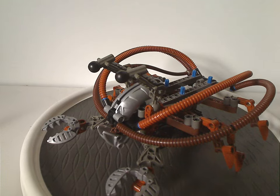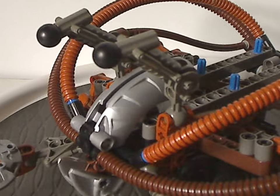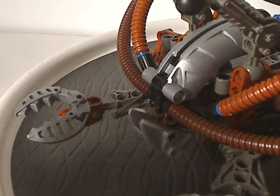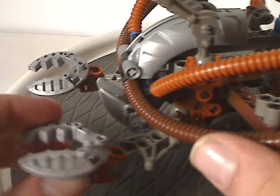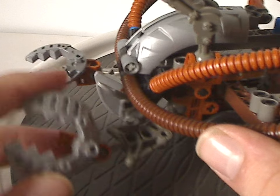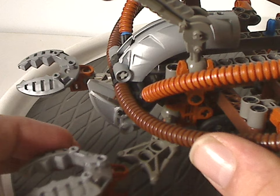For the front part, as you can see, it has these two arms which are just regular Toa Mata limbs, with Lewa Kahu claw pieces for that. It has actual claws — nice to see there.